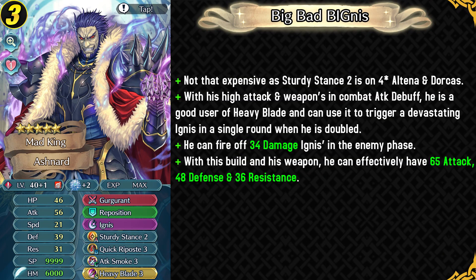The next build is also a budget build utilizing Sturdy Stance 2 from Altena and Heavy Blade Sacred Seal. His attack is pretty high and the in-combat debuff from his weapon effectively puts him at around 65 attack, which is really good for triggering Heavy Blade. You can use Heavy Blade and trigger Ignis in a single round of combat when he gets doubled, and Ignis is gonna be doing massive 34 damage with his high defense. This build could be used for high damage output.